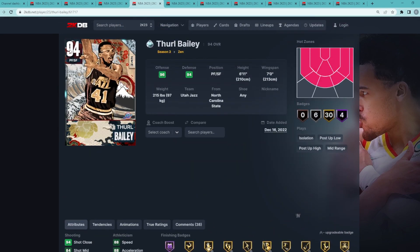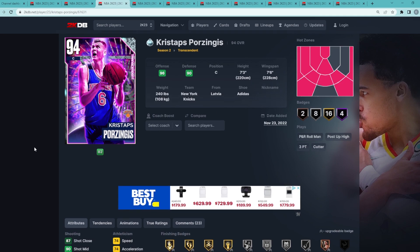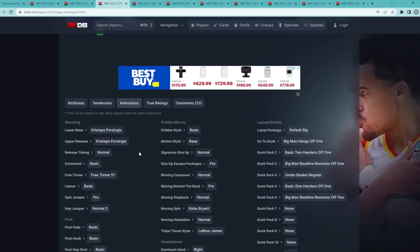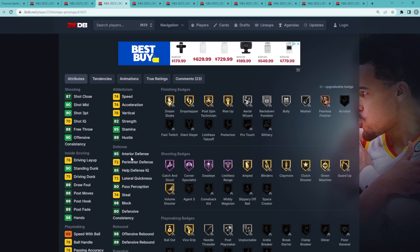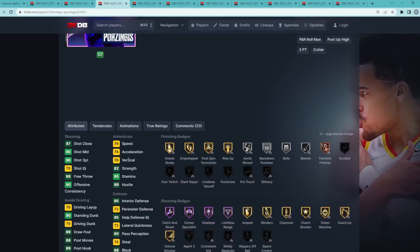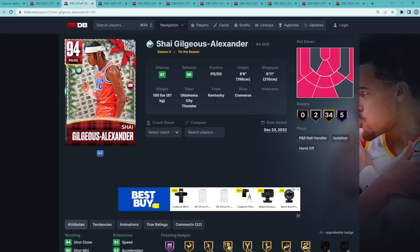Breaking into my top 3, at number 3 is Diamond Kristaps — a center, 7'3" with a 7'6" wingspan. He is absolutely insane for a center card: 93 three-ball, 90 mid-range, one of the best big-man jump shots in the game. He has four really good Hall of Fame shooting badges — Catch and Shoot, Corner Specialist, Dead Eye, and Limitless Range. He's not the best defender and isn't the fastest, but his 7'3" player model means he plays way better defense than his stats show.